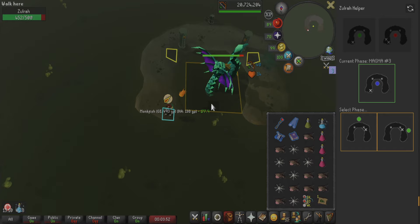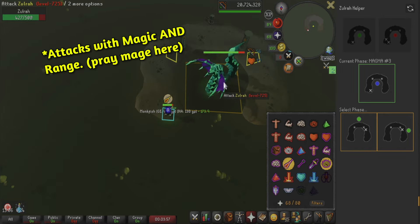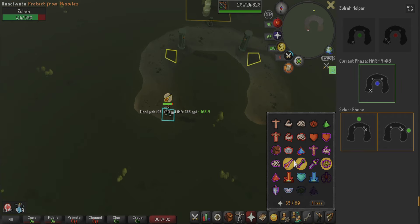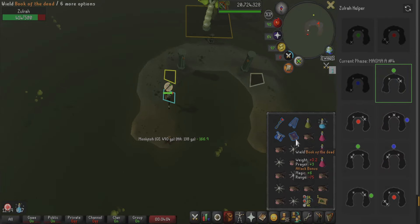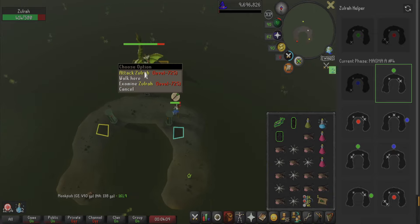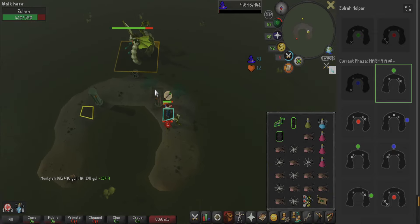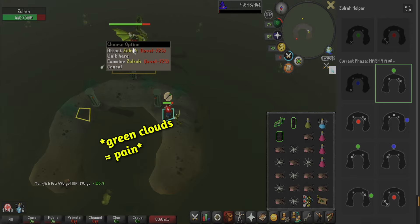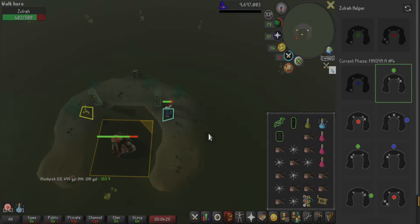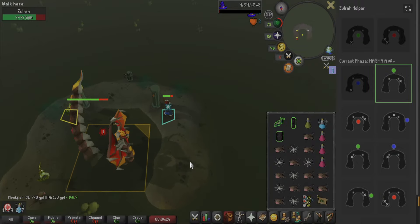Switch to your ranged weapons and pray magic for the blue phase. Take note that her magic blue phase is tough — she'll attack you with both range and magic. So if you're praying against mage but getting hit by 30s and 40s, it's not your fault. That just happens, so maybe keep above 41 or 42 hit points. Continue using this plugin to help guide you where to stand — think of clicking on the icons as updating the helper and telling it what's going on. Note that while the clouds may hurt you, they don't actually poison you — it's the little Zolra spawn things that do. And if you're in the spot next to the pillar during the melee phase, you don't need to do anything at all, as she can't actually reach you.